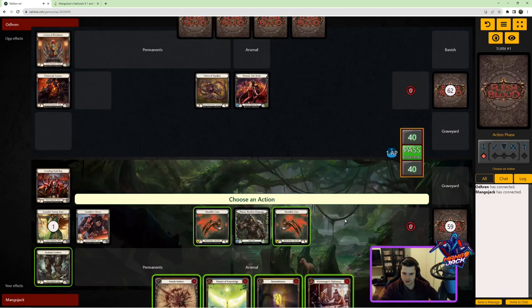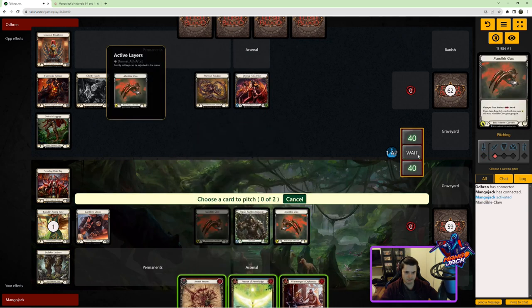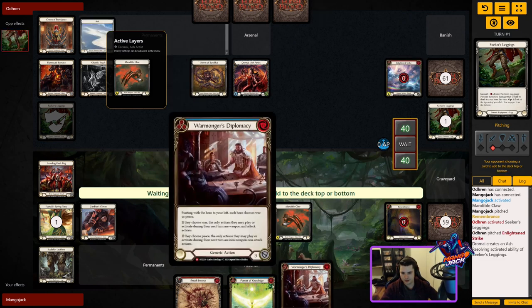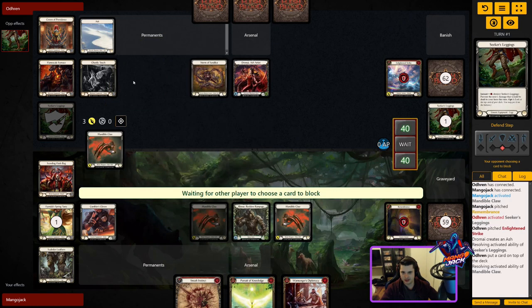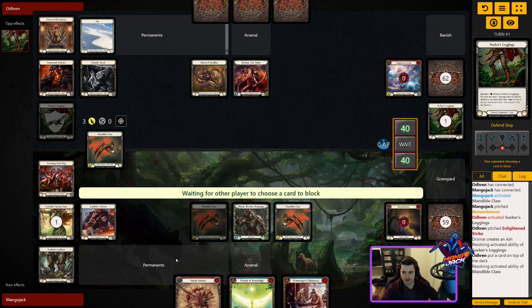We've managed to get first, so realistically we just want to try to get something good in our arsenal. Interesting first hand here — I might just do the Mandible Claw pitching my Remembrance to get that to come back around later in the game. We'll put the Smash Instinct in our arsenal. It's obviously pretty good to keep in hand somewhat early because if they put out a Dragon on their first turn I can pop it and get ourselves five cards in hand.